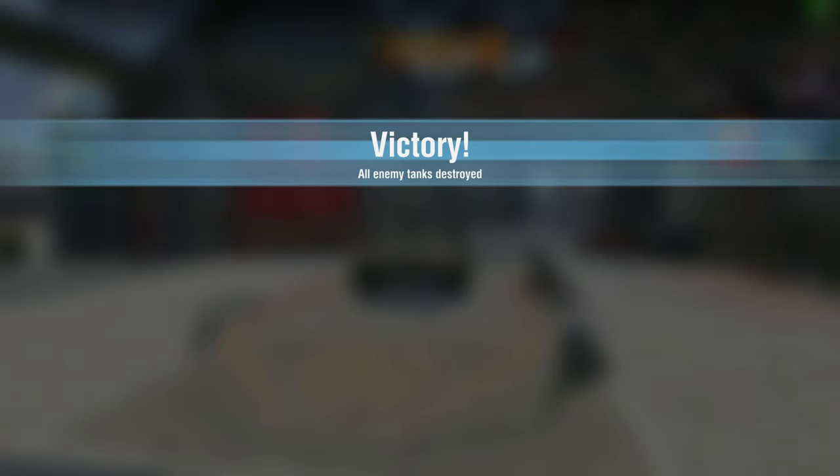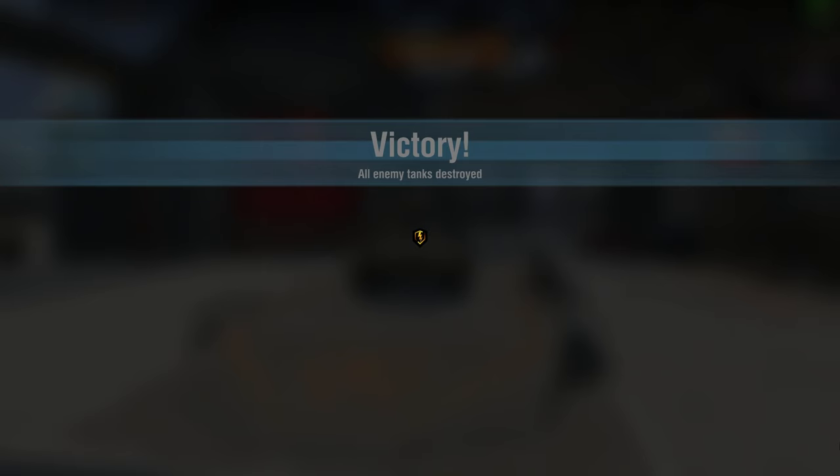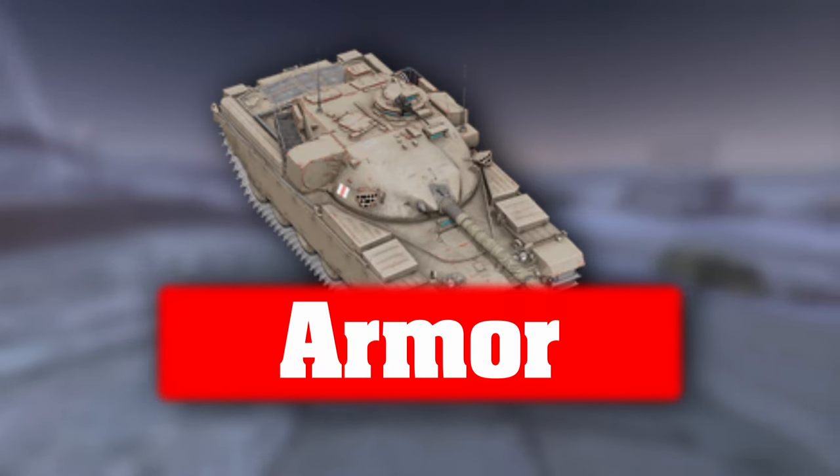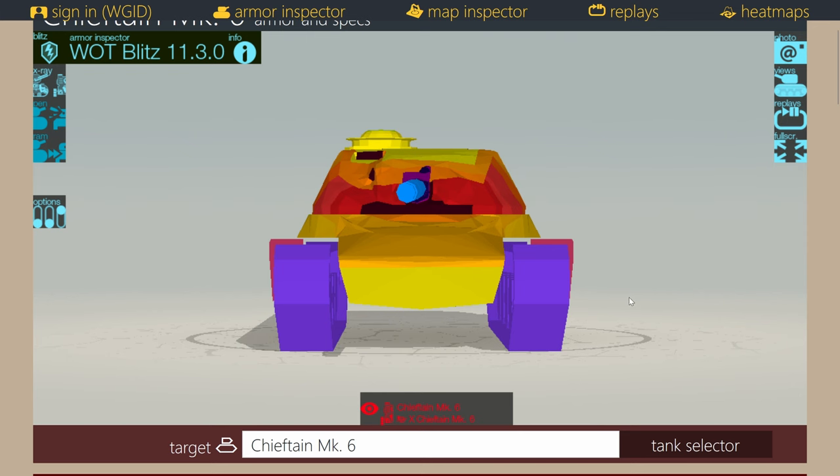One of the easiest things that you can have to protect yourself is armor. The lower plate of the vehicle is a weak spot like on any other tank in the entire history of the game. The upper plate is about 350mm, so you're not going to get penned too much there, but you still have to be careful — some high penetration guns are still going to be able to go right through there. The turret has a massive cupola that can be penned relatively easily, so always make sure to keep the vehicle moving back and forth and don't expose yourself too much.